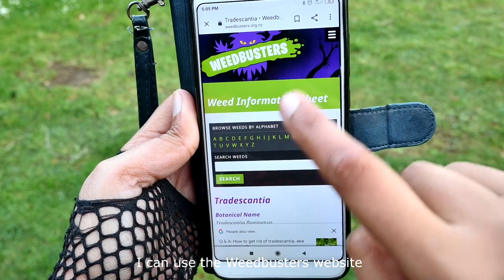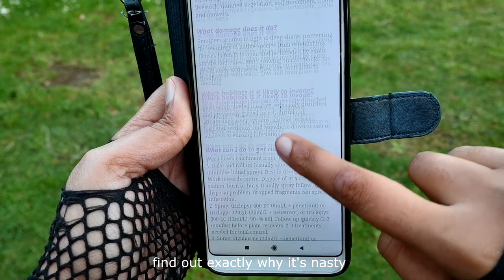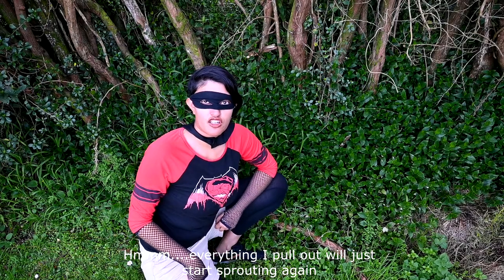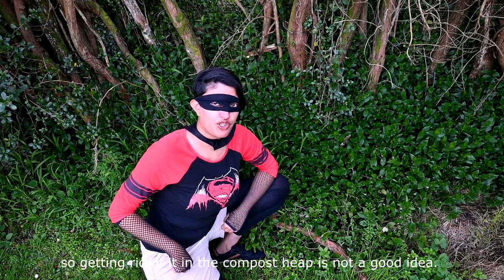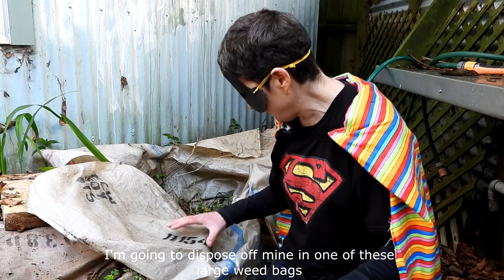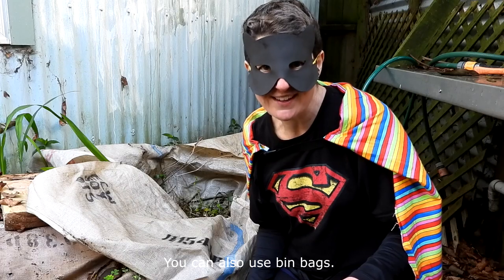I can use the Weed Busters website to find lots of useful information on this weed species — find out exactly why it's nasty and how to get rid of it. Everything I pull out will just start sprouting again, so getting rid of it in the compost heap is not a good idea. We're not big fans of nasty chemicals, so after I've handpicked the Tradescantia, I'm going to dispose of mine in one of these large weed bags where it can break down naturally in the dark. You can also use bin bags.